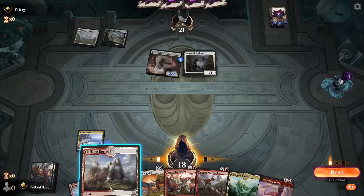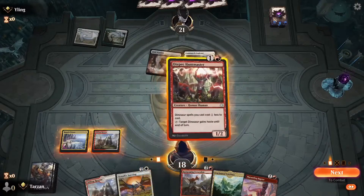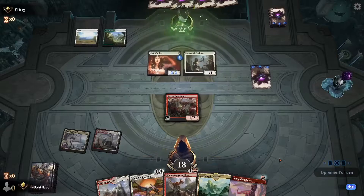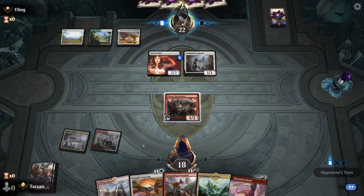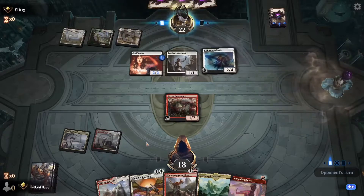Drawing that Marauding Raptor is just perfect — finished off everything quite nicely. Next turn we're going to chain Marauding Raptor, Rampaging Ferocidon, and Kinjali's Sunwing. The first two are pretty important in this matchup. Kinjali's Sunwing a little bit as well because of Collected Company and them sometimes being able to play quite a few creatures in one turn.